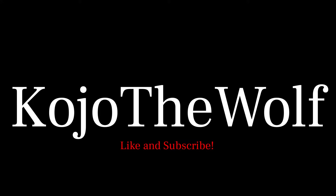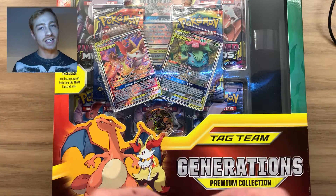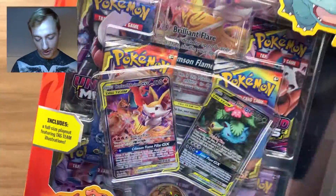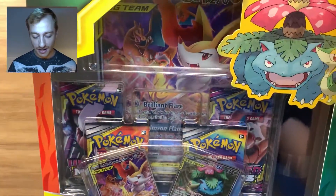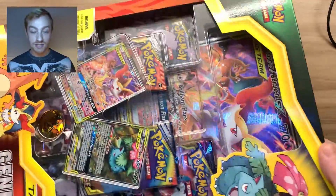Hi there guys, welcome to the video! Today I'm going to be opening up a Tag Team Generations Premium Collection box — quite a mouthful. Here it is, I've been excited for this one, couldn't wait to open it. We've got a couple of nice promo cards in there: Venusaur and Charizard making a little appearance, and of course the jumbo card in the back.